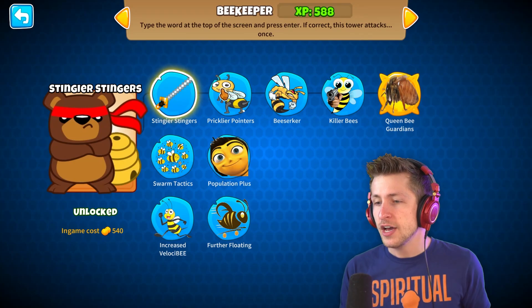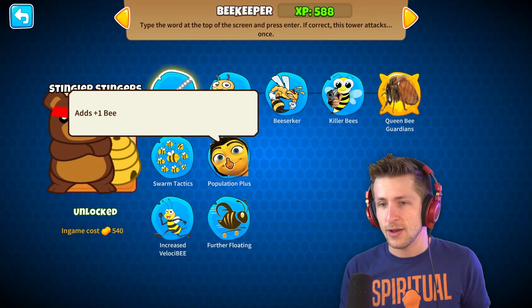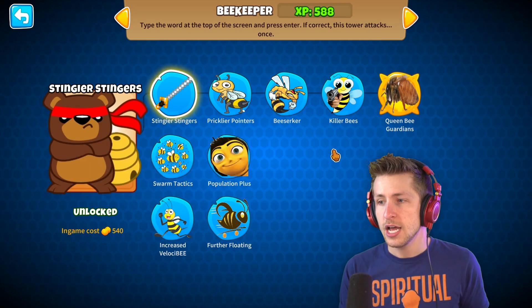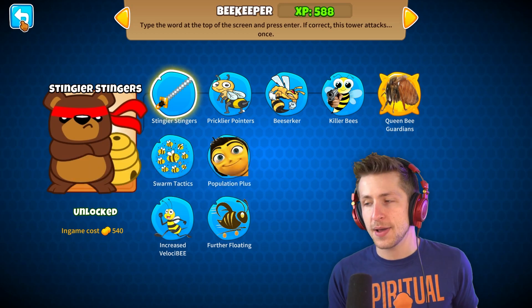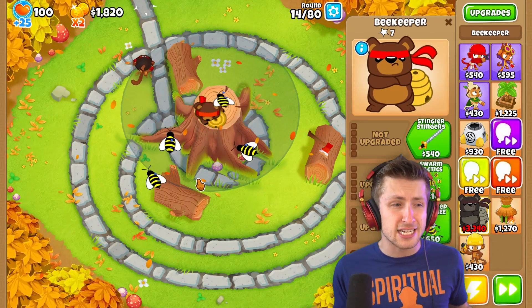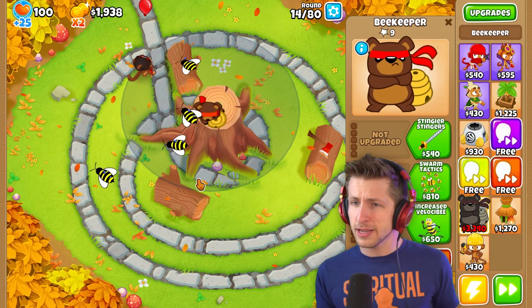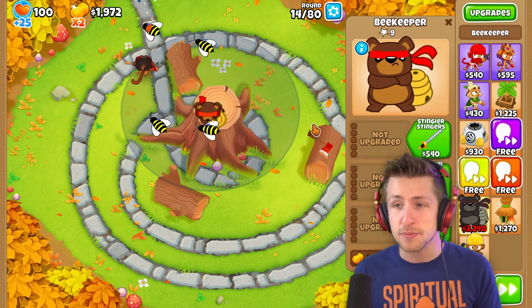So right now we only have the top path created for this mod. It adds plus one bee, and bees can seek a larger area to attack balloons. If you want to see us create the other paths, please hit that like button, and maybe give us some ideas of what you'd like to see on the beekeeper.